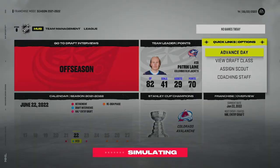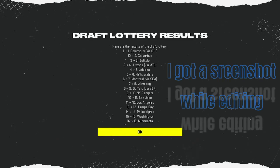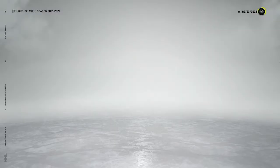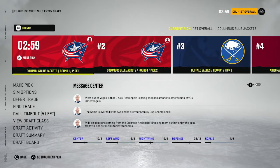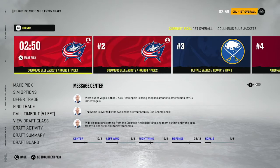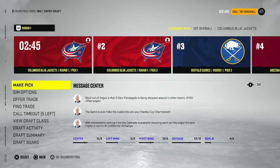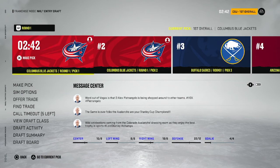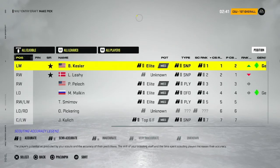I forgot to check the draft order - I just pushed through the pop-up - but we got the first AND second overall pick! I didn't even notice! How did we get first and second? That is absolutely crazy - the best surprise I've had. Let's go!